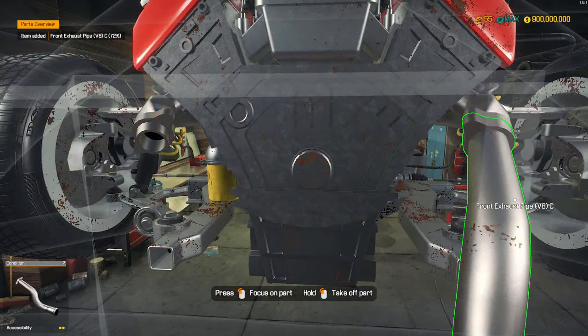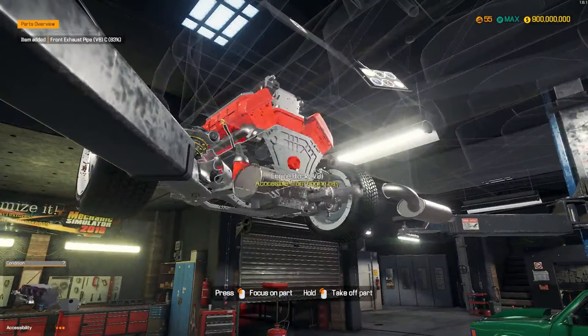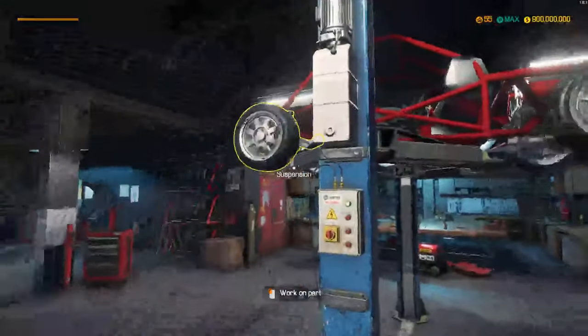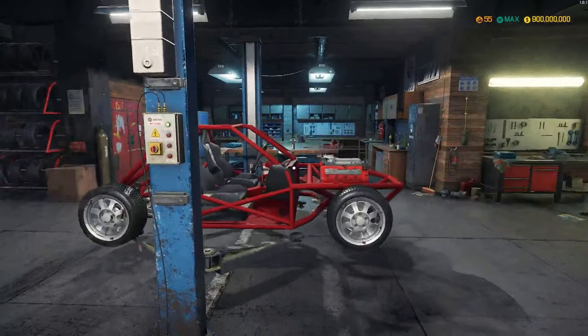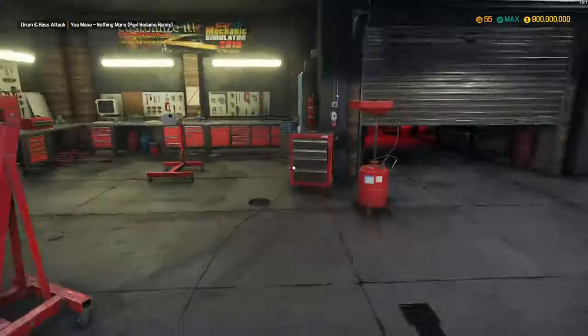I think we got to take the exhaust pipes out, and we should be able to take these out now too. We're gonna get all new muffler and exhaust pipes and all that cool stuff. We should be able to lower this now and take the engine out. Let's grab the cherry picker.